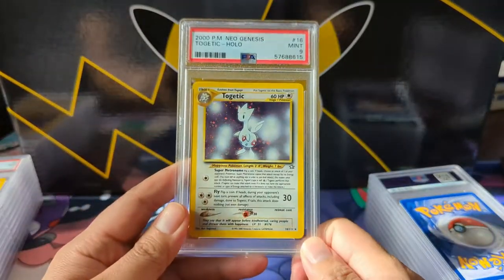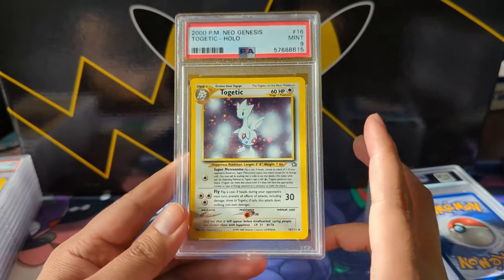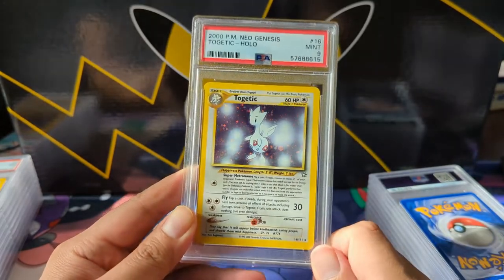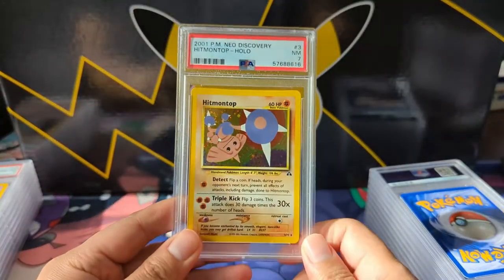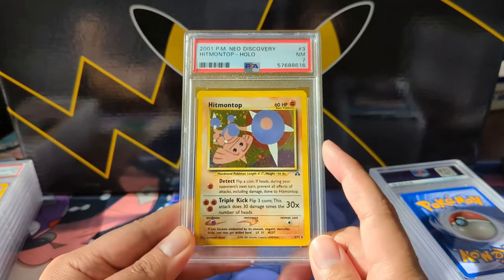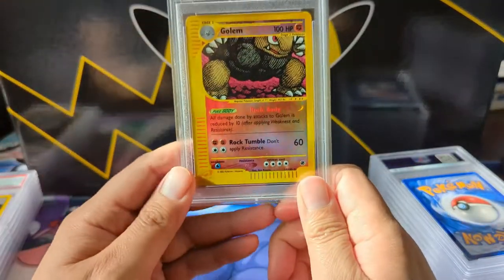This is a pretty solid grade — Togepi at a 9! Such a cute Togepi. When Togekiss came out I was excited, but almost all the Stage 1s look kind of awkward — like they're going through puberty. But the first Togepi is like oh, that's a weird Pokemon. Hitmontop — very interesting Pokemon, only got the near mint 7, but I bet I pulled this myself so I'm pretty happy with the 7.